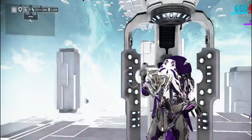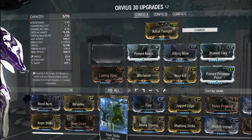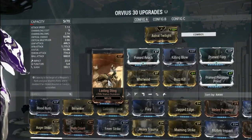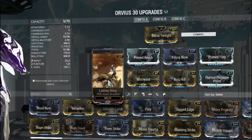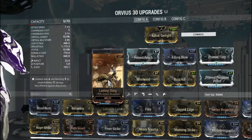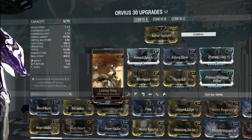And before anyone asks, yes, I do have a channeling damage build. I did this on the off chance that it was going to increase the time the target is lifted, but it doesn't seem to do much of anything. So save yourself the mod slot unless you're modding for status.